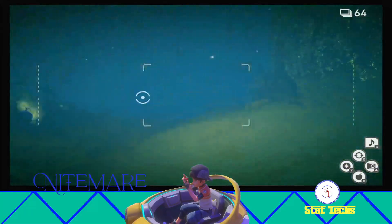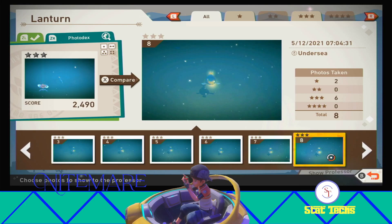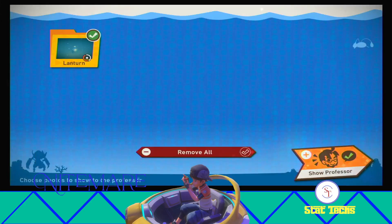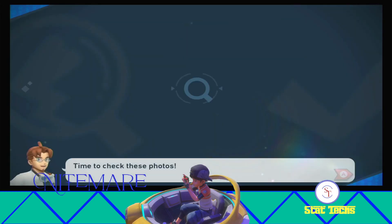So that should do it for that achievement. I'm going to jump to the score screen and show you the pose that we need. It is going to be this three-star pose for Lantern while it's at the bottom of the seafloor, all lit up. So we're going to select that and jump to the evaluation, and we should get the achievement to pop here.